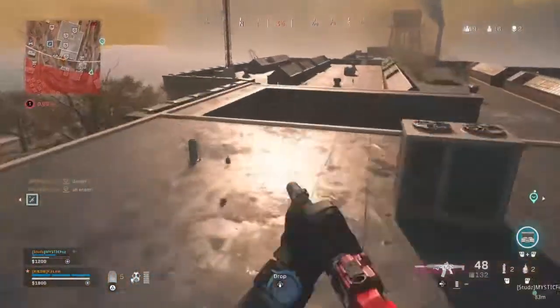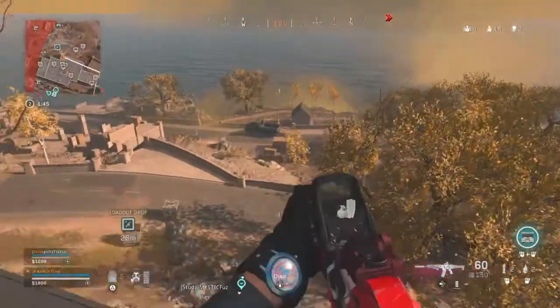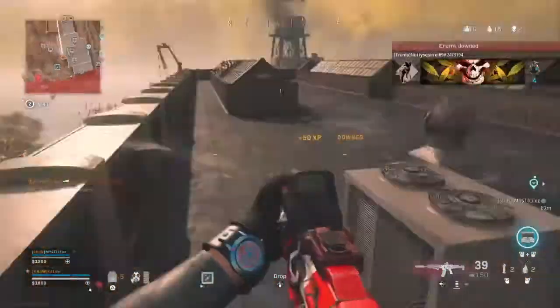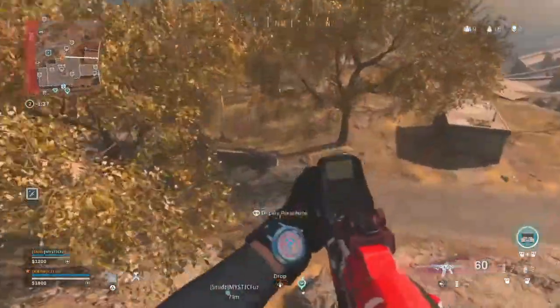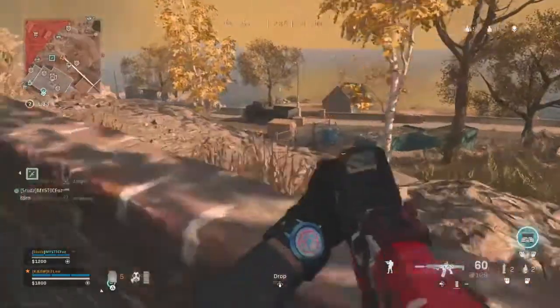My teammate Mystic is obviously on the right-hand side but he is actually fine. So we get over to the left-hand side now — this is the guy I was beaming at earlier. Crack him and knock him. That's the perfect example: as soon as you crack the armor, it's an easy knock from there.